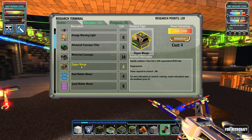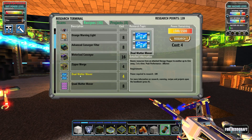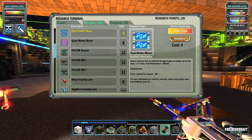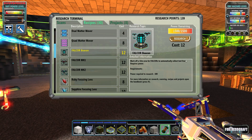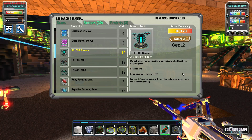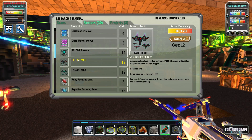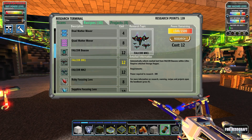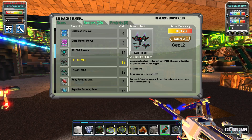Advanced logistics unlocked a lot of stuff! Look at this - motorized conveyor, zipper merge, dual matter mover. This looks like something I should have researched a lot earlier. And what is this - a Falcor beacon that marks off a 32-meter area for Falcors to automatically collect loot? The Falcor automatically collects marked loot from Falcor beacons.